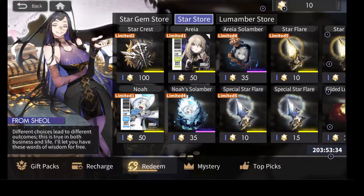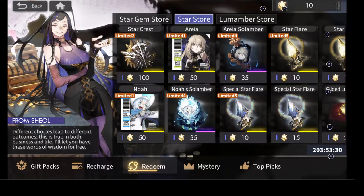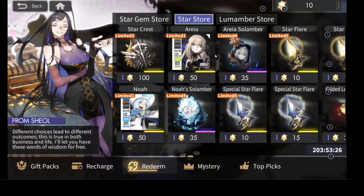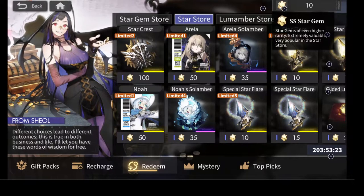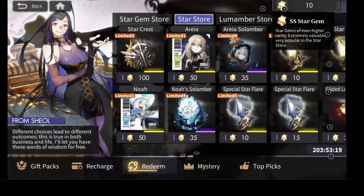Alright guys, this is going to be a video for how to obtain the currencies in the store and what to use them on. I'm going to start with probably the rarest one because I actually didn't know where to get these from. So where you get these SS star gems from is from getting duplicates from 5 stars and above.